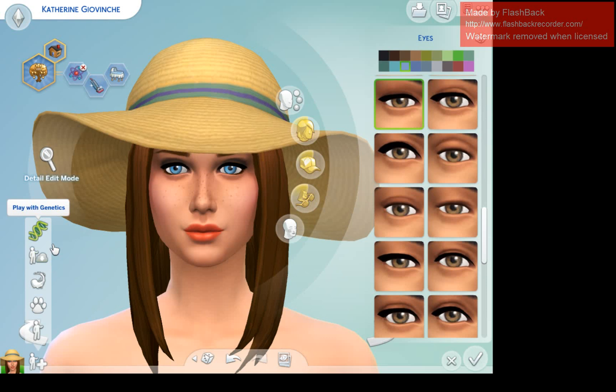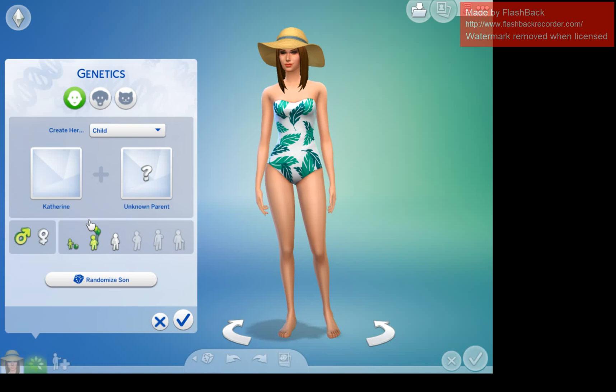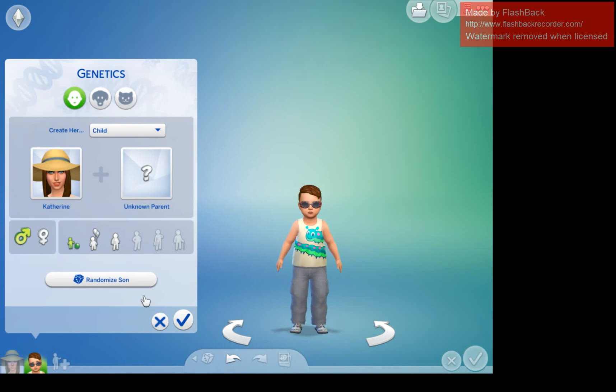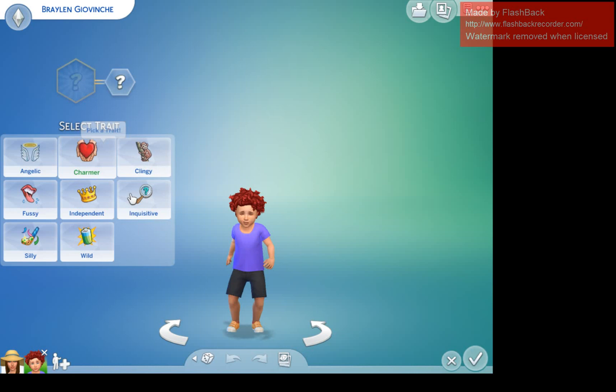Now we'll play with genetics and make her first son. He's going to be a toddler, and I think they're going to be twin boys. This is the toddler right here and we're going to name him Braylin. I'm not sure where I got these names from, but I like them a lot.